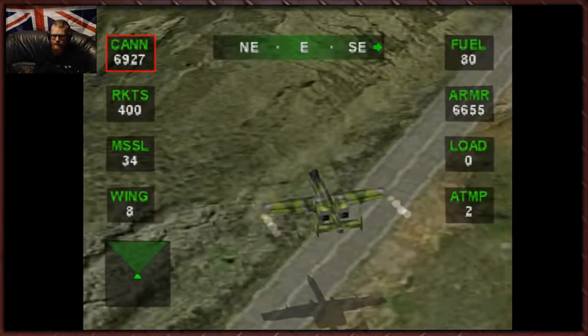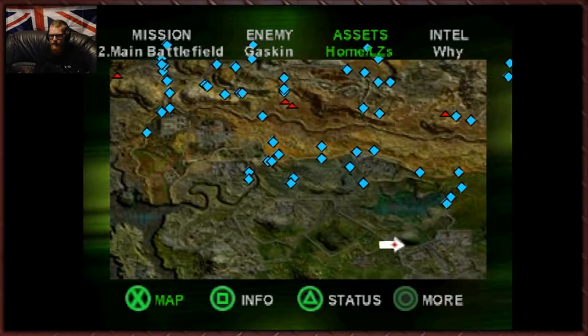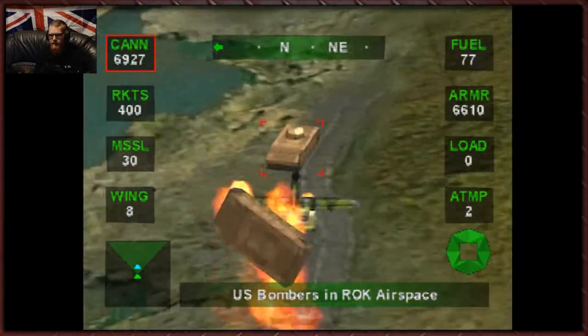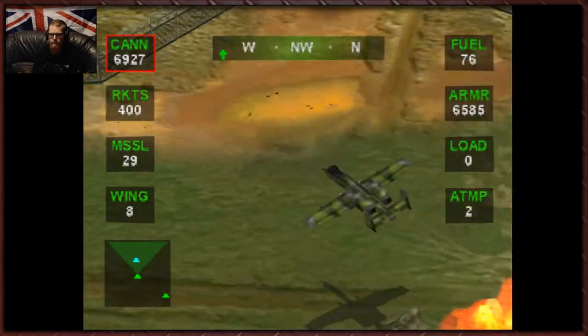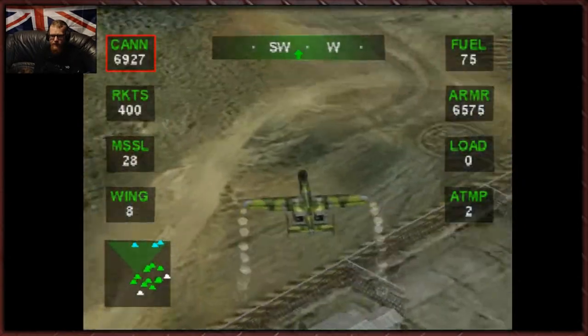Let's go back to our MLRSs. Come on bombers, come on, move your asses. I think that was bad placement there actually on my part. Bombers are over the airspace — that's good. 10 minutes out guys. Got 10 minutes to hold these guys off, and that is certainly doable, I hope. Then we get a notification when they're 5 minutes away, and a notification when they're 60 seconds out.